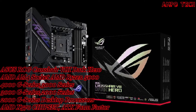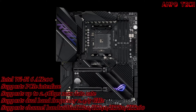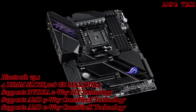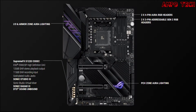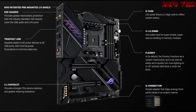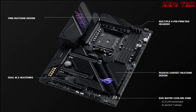Introducing the ASUS ROG Crosshair 8 Dark Hero motherboard. Due to its numerous features and performance, the ASUS ROG Crosshair 8 Dark Hero is a top-class recommendation. It represents a dream motherboard for many, offering an extensive feature set, passive chipset cooling, exclusive overclocking features, upgraded power delivery, and stealthy aesthetics that allow the Crosshair 8 Dark Hero to strike from the shadows and form a menacing duo with AMD Zen 3.